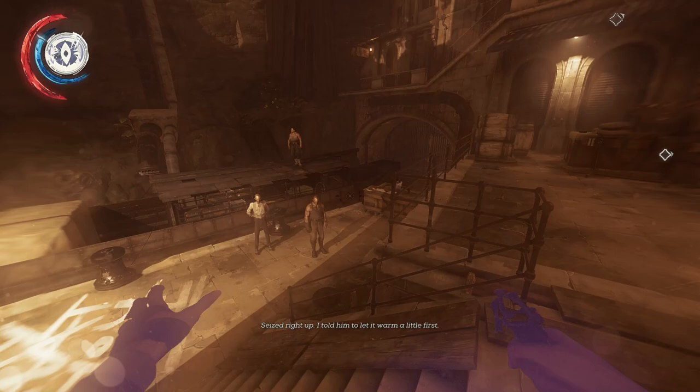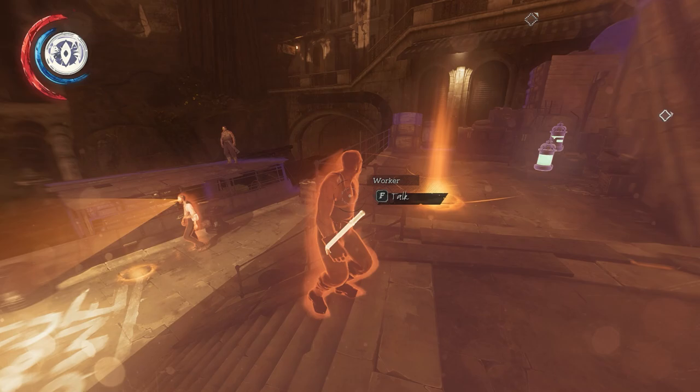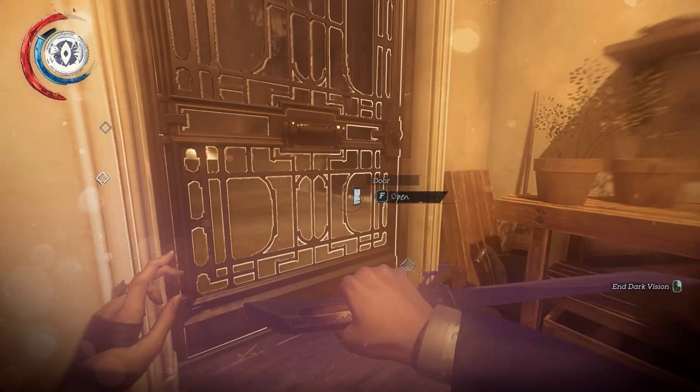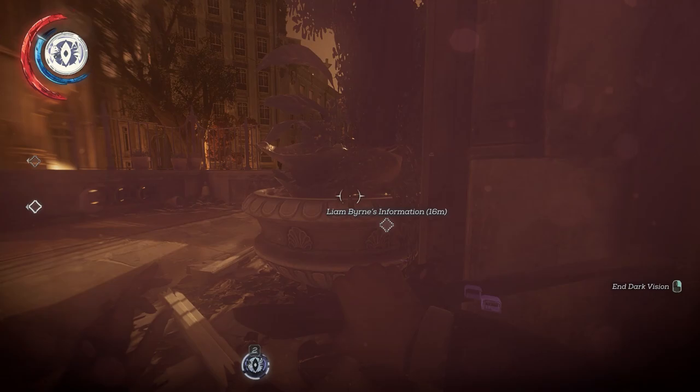In Dishonored 2, Dark Vision is — yeah — it's more overpowered. It now not only behaves like x-ray vision, it shows where enemies are moving to. The most significant change is that Dark Vision now pulses outward every few seconds like a radar, so if the player is moving quickly they'll need to slow down a bit — but again, not much of a limitation. It's still the player's go-to tool for information gathering, still costs virtually nothing to use, and still has no risks.